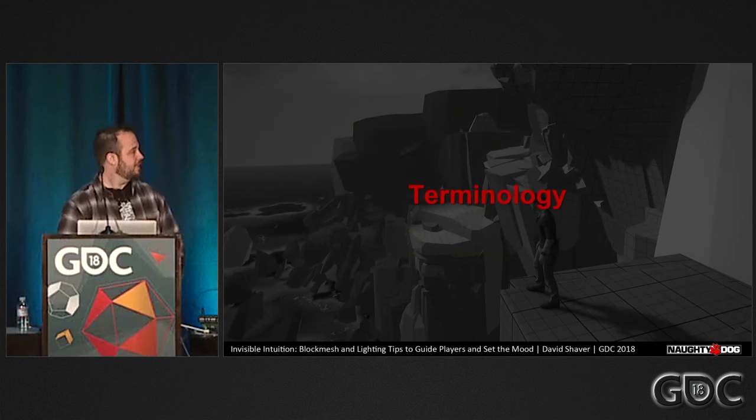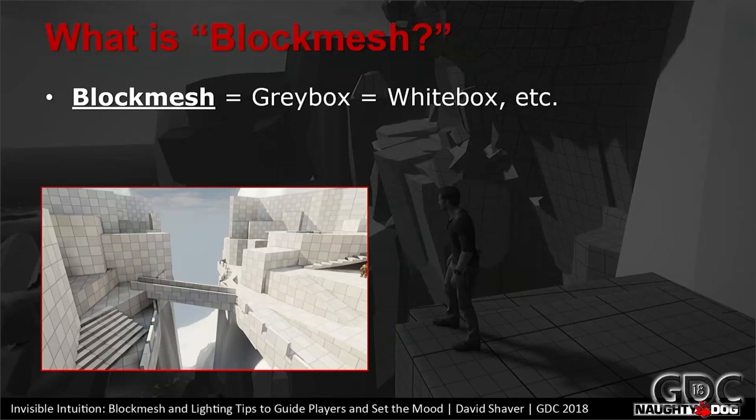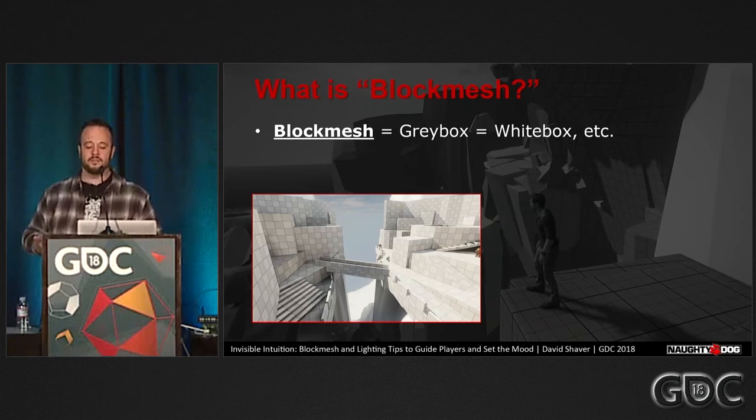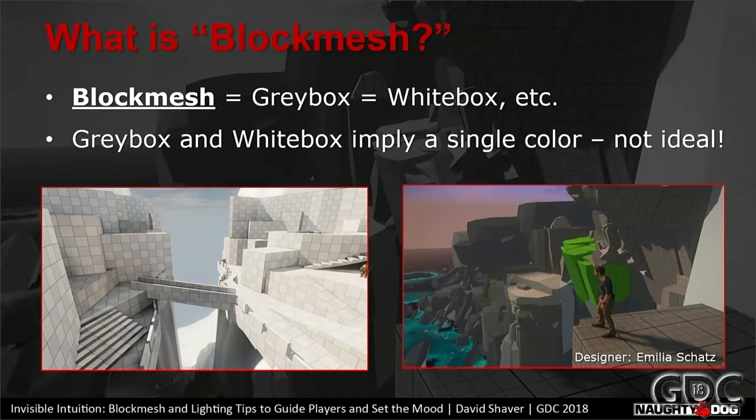First up, let's get on the same page. What the heck is block mesh? Well, at Naughty Dog we call levels built with simple geometry and textures block mesh. Unfortunately our industry hasn't arrived at a single term — they also call it gray box and white box. I prefer block mesh because it includes color and lighting, which are very important when play testing layouts since they help guide players.